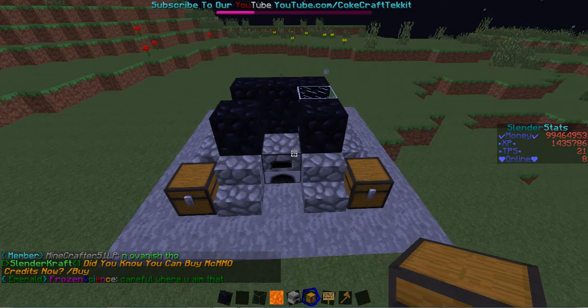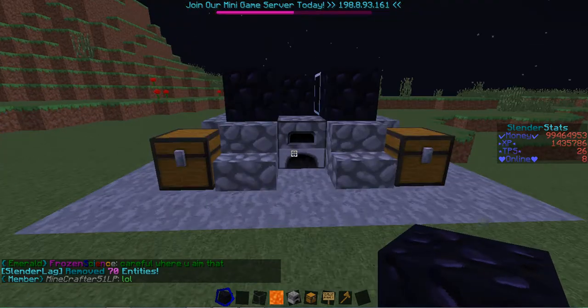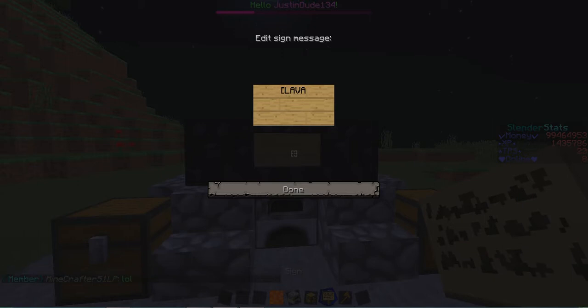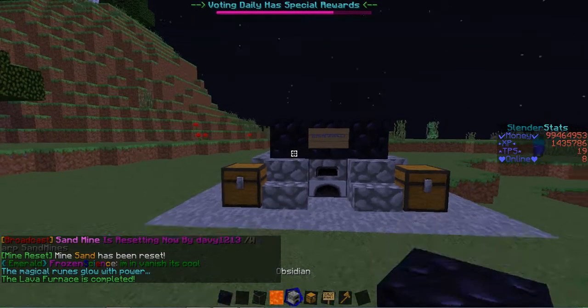Then you take chests and put them in — they can be single or double chests. If you use a double chest it's going to have more space. That's basically what it should look like right now. Then you're going to put another obsidian and make a sign.